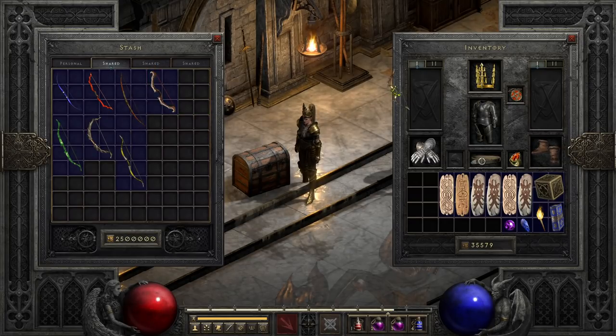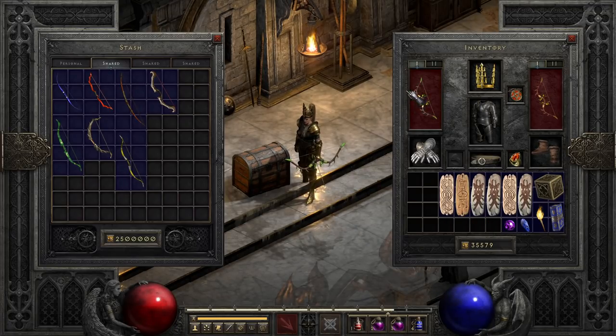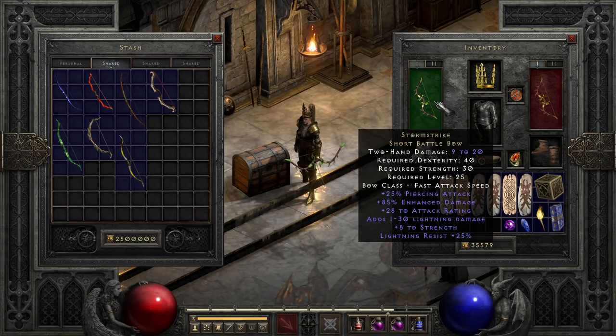Storm Strike is another interesting bow. This one I favor for early Mage Zons, thanks to the natural piercing, which does add to your own. So while early on you won't be able to spam your freezing or exploding arrows, this bow can help you get much more out of them. Combined with okay damage for a normal bow between physical and lightning, as well as giving you at least some of the most important normal difficulty resists, it makes a relatively safe pick, though you will be a decent bit into normal before you can actually start using it.